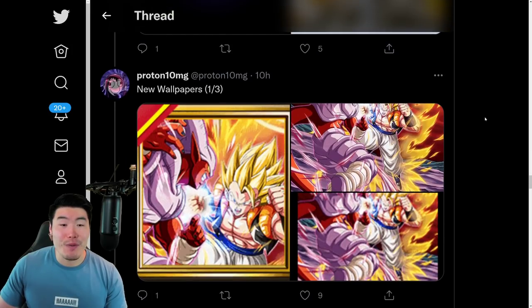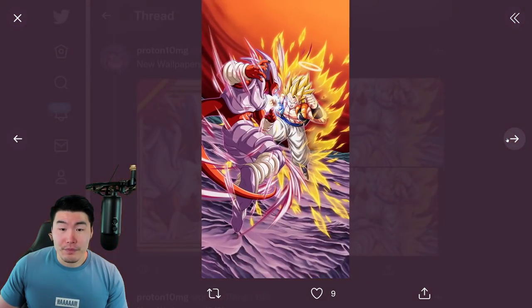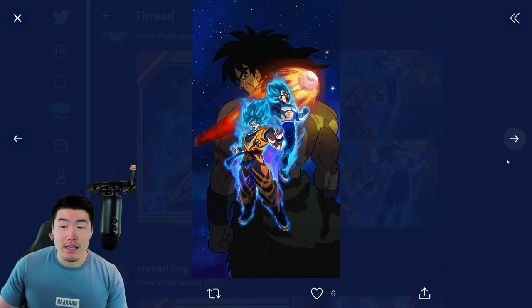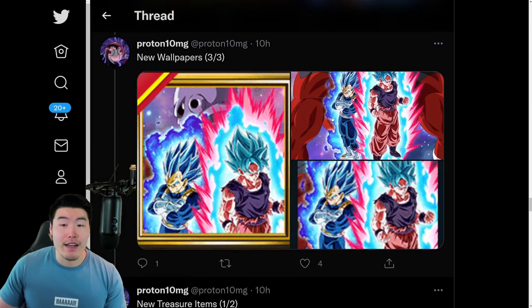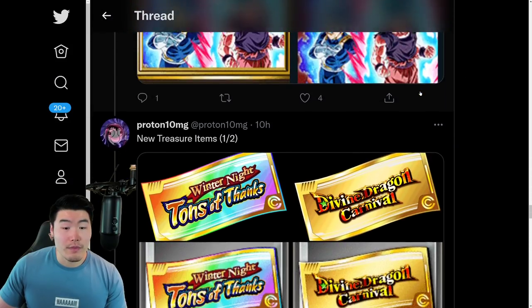And we also got some new wallpapers — these are the ones that we voted for. This is the Gogeta versus Janemba wallpaper, this is the DBS Broly wallpaper as well, which is really nice. And finally, we have the one with Jiren and SSB Vegeta and Super Saiyan Blue Kaioken Goku as well.